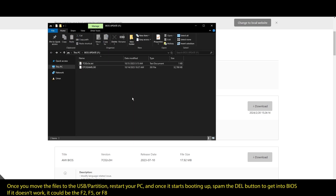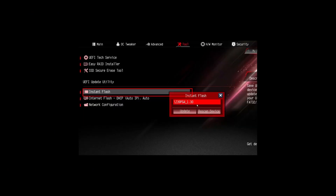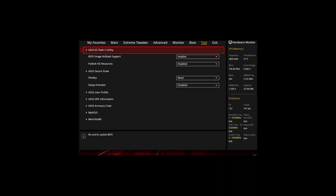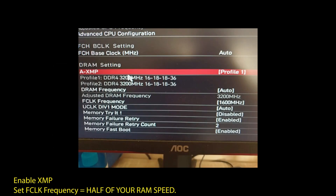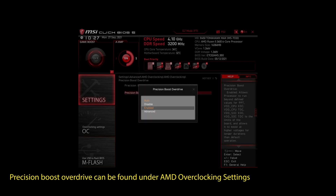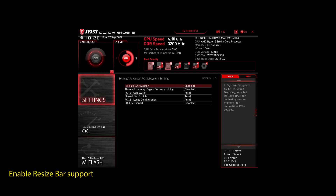Once you are done updating your BIOS to the latest version, it's time to optimize it to boost your FPS in Yakuza. If you are on an AMD system, adjust the following settings: enable XMP to make your RAM run at maximum speed, enable Precision Boost Overdrive to make your CPU work at maximum speed, and enable Resize Bar Support. These are the most impactful settings for any AMD system to significantly improve performance in Yakuza.